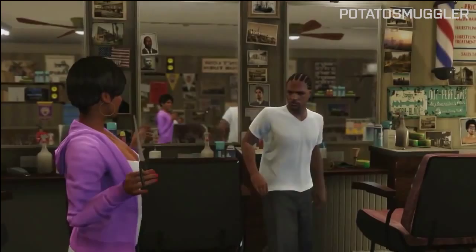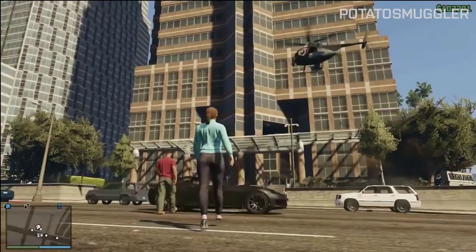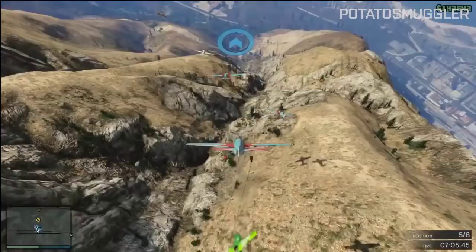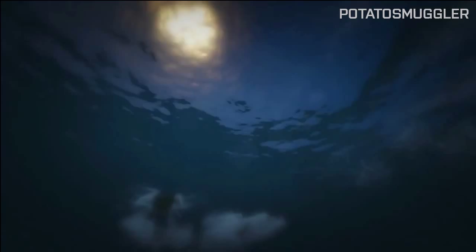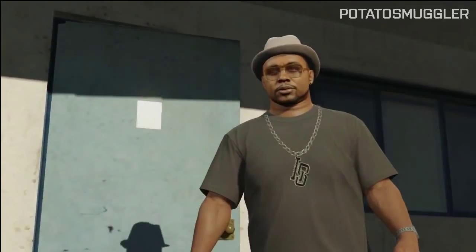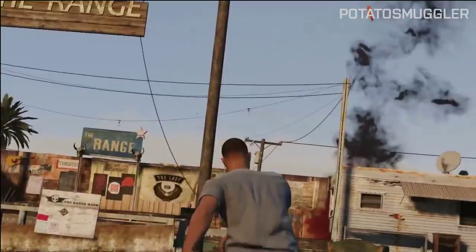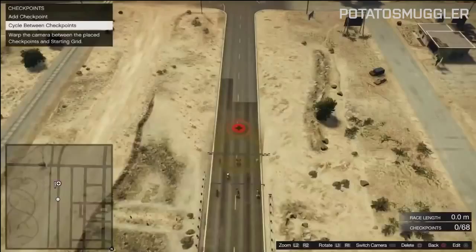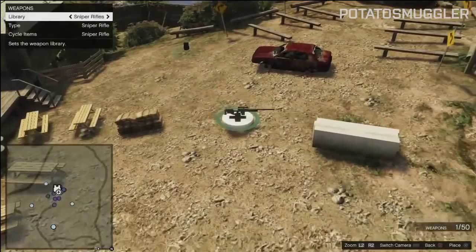This is where I start going into theory and speculation — I believe there is a secret facility relating to the military base inside this mountain. Who knows what's inside: UFOs, aliens, whatever — just let your mind wander. This isn't confirmed, but why would there be a giant fort on the side of a mountain with nothing inside? We've seen something like this in Saints Row 2, where there's a secret experimental facility inside one of the mountains, so I believe Rockstar could be doing something similar here.